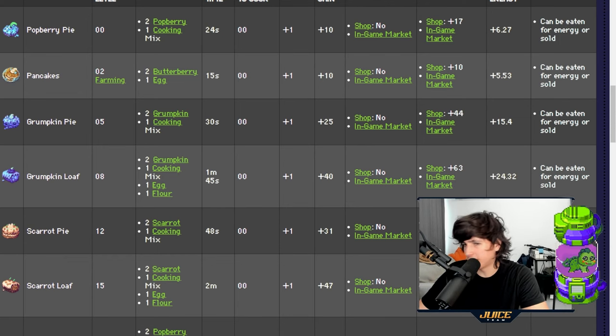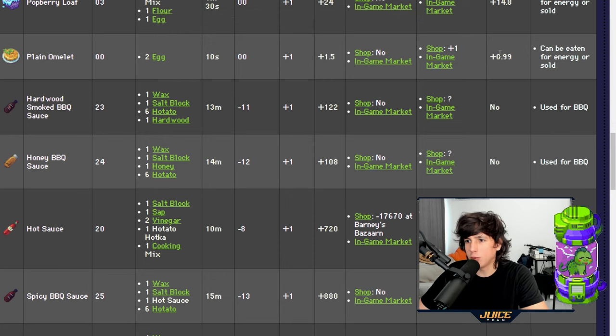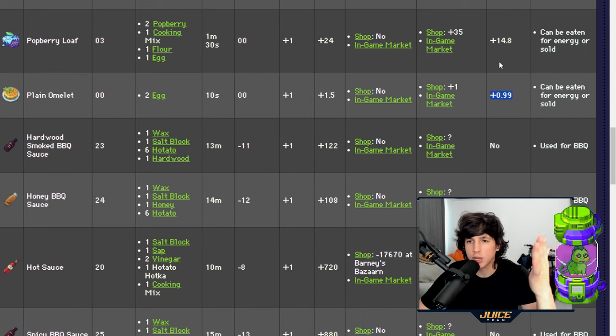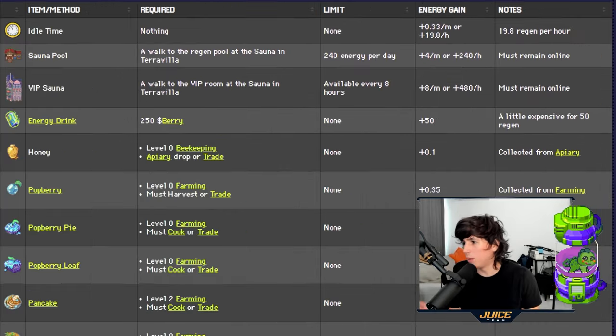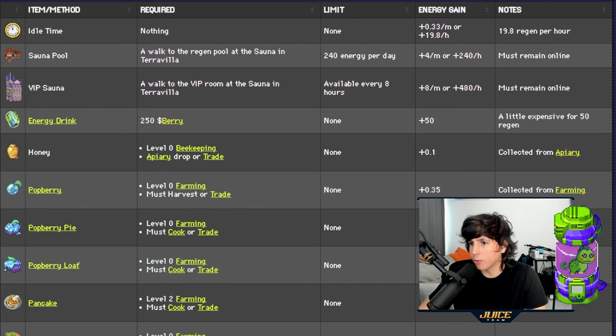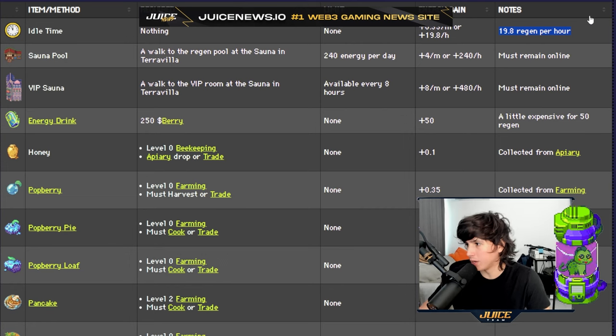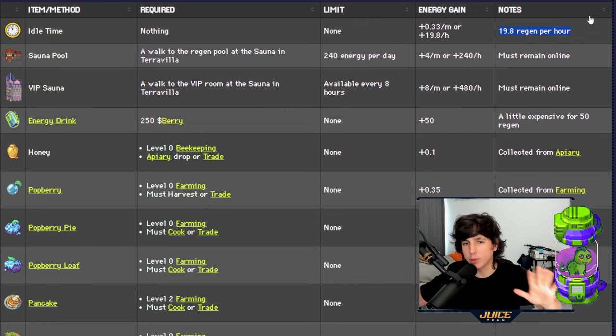Looking at energy values: pancakes give 5.53 energy and a plain omelet gives 1 energy for two eggs. These are the main ways to get energy. The last method is simply being idle in the game — you regenerate 20 energy per hour just by having the game open, with no sauna or anything else required.